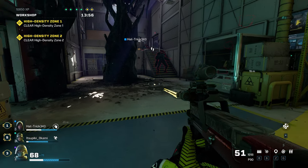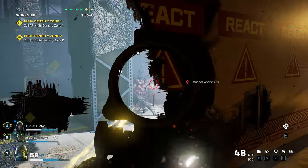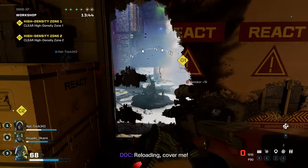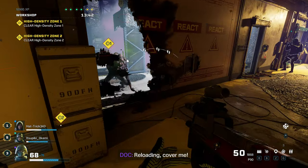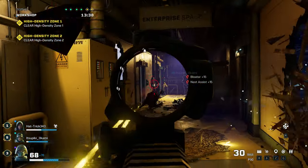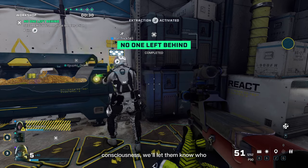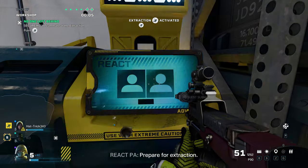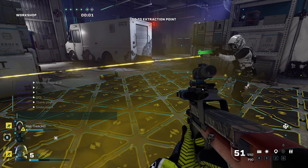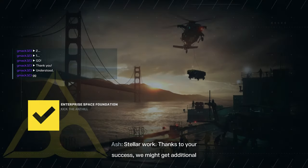Choose the same operator you're trying to prestige and level up. For this video I just chose Doc every mission. When Doc — whoever you're trying to use — gets low on health, I will just choose another operator until he's at like 90 to 100%, and then I will just keep on going. That's how I did it.